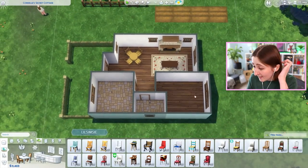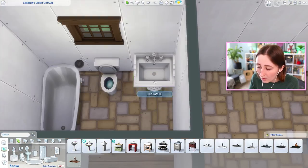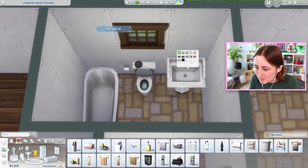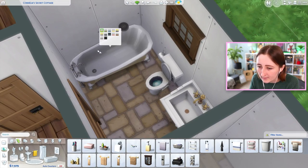Honestly, this house's layout is pretty good. Bathtub, no shower. Toilet. The new sink is cheap too, it's only 125 simoleons. They know the way to my heart, and it's cheap sinks. Look at the colors — they've got a gold one as well. I'm gonna use that one. Can we even afford the new bed? A thousand simoleons? I think the answer is probably a no.